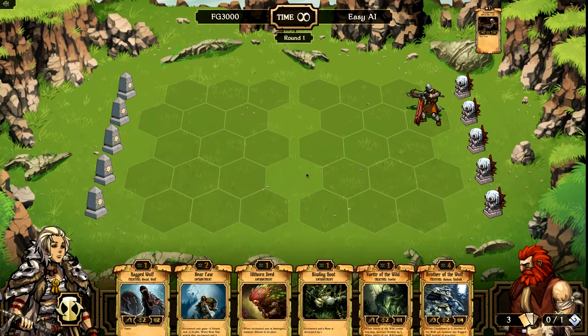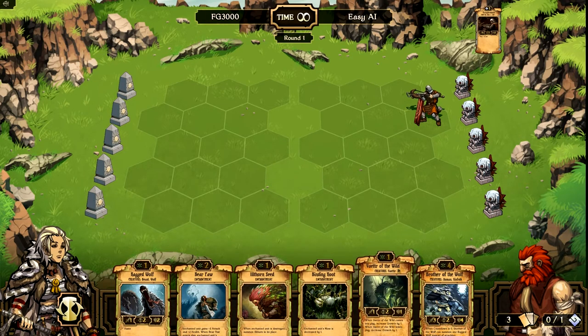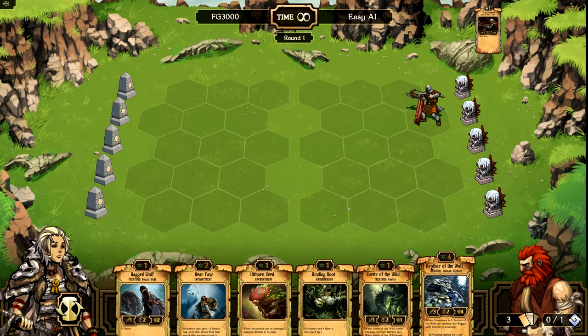So how do you do that? Well, using creatures and spells, of course. Now if you look down here at the bottom of my screen, here's my hand.